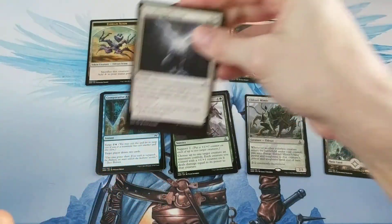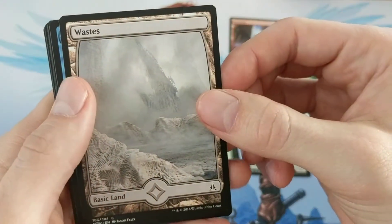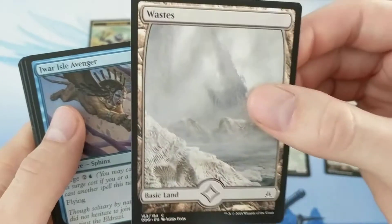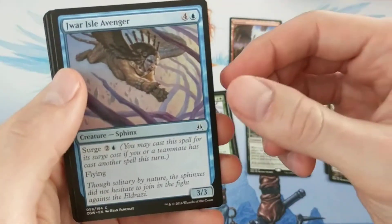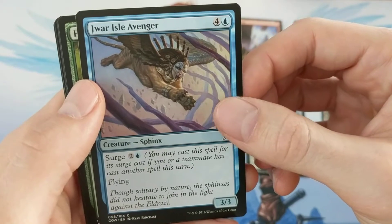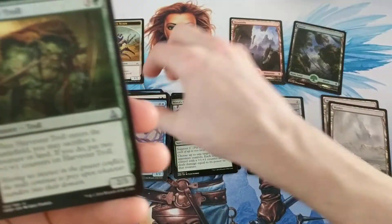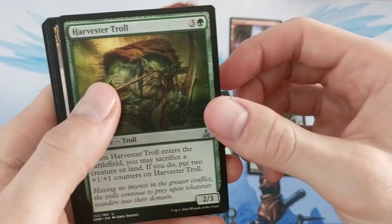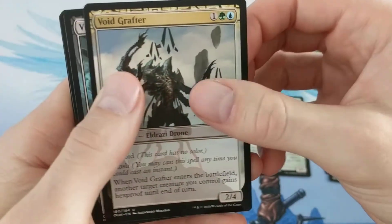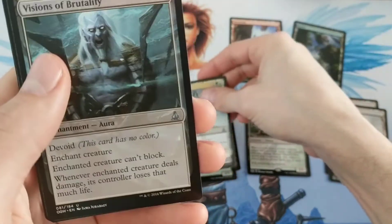Another Waste, so that must mean there's probably one in each of these packs. Still pretty cool though — different art than the other one. Then we have a Jhar Isle Avenger, a little Sphinx action, Harvester Troll, Void Grafter, Visions of Brutality.